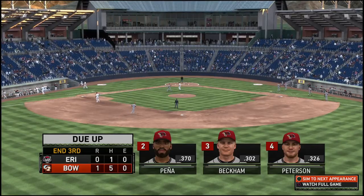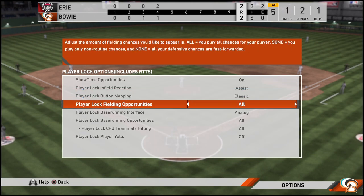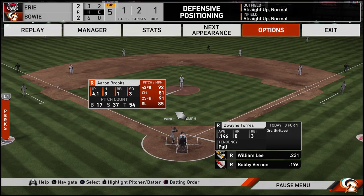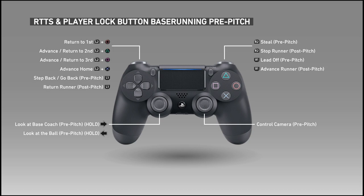So I can use L1 and R1 to control my runner. But then what button do I push? Too many buttons to do something simple. Base running pre-pitch: R2 to steal, stop runner post-pitch.